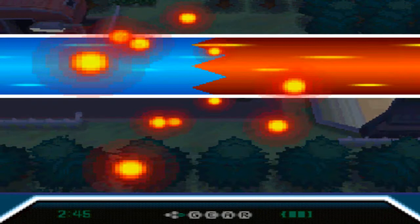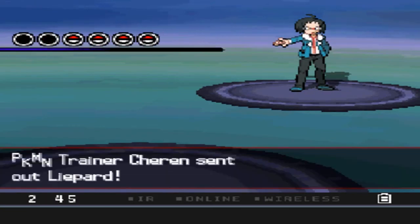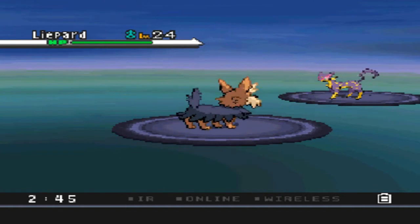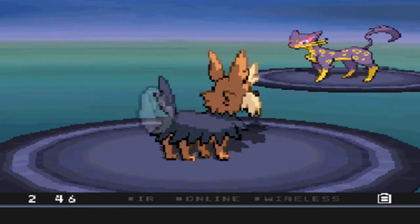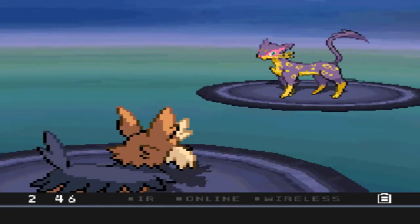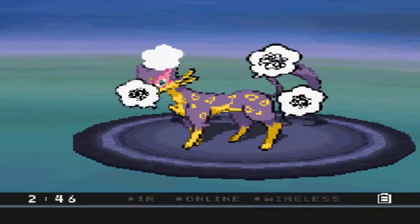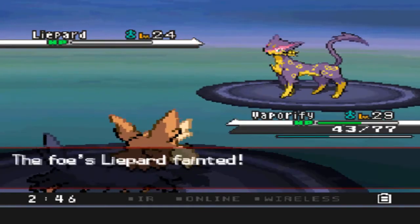I have the Bolt Badge. I believe he starts off with Liepard, and I have the Pignite in the front, so I'm just gonna go ahead and use Take Down. Fake out — of course he would use Take Down and Pursuit after. You gotta be freaking kidding me. Yeah, you're surprised. Whatever, come on Sharon, really. Okay, thank you.